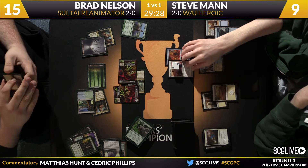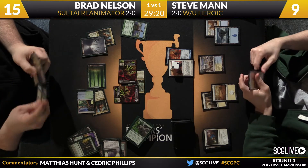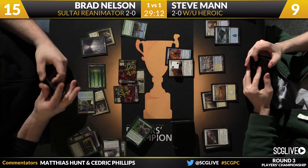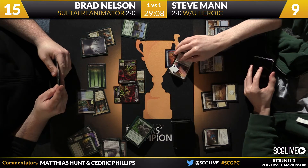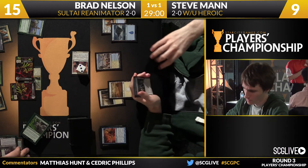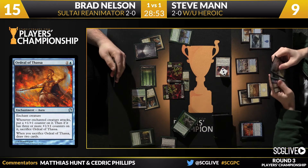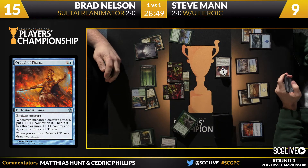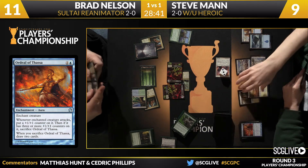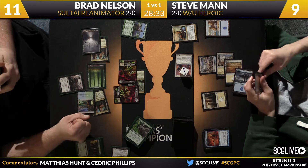Man is running low enough on life that he'll just lose the natural race if he's not careful. Battlewise Hoplite was the draw — currently a three-four, working toward a four-five. Ordeal completes, rewarding two cards. Man finds God's Willing and Temple of Enlightenment. Nelson may want to leave Courser around as it provides card advantage. Man plays a Temple, scrys the top card to the bottom. Life totals 11 to 9 in Nelson's favor. Battlewise Hoplite and a passing of the turn.